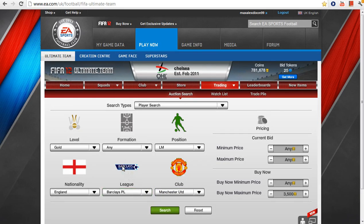Hello everyone, and today we are doing another training tip — left mid, as I call it. We will start off with Ashley Young. He plays left mid at Manchester United. Search for left mid and we will search 3500.